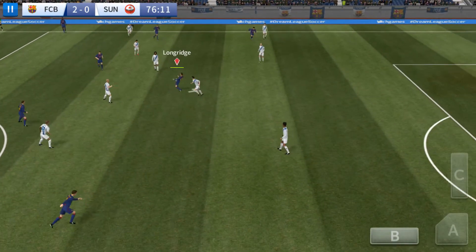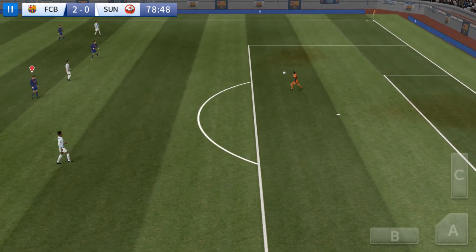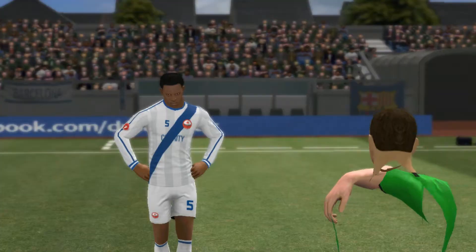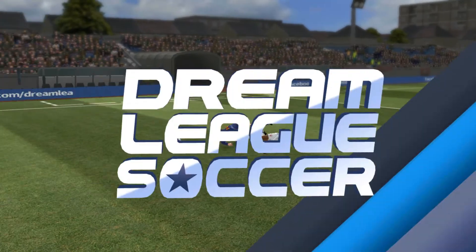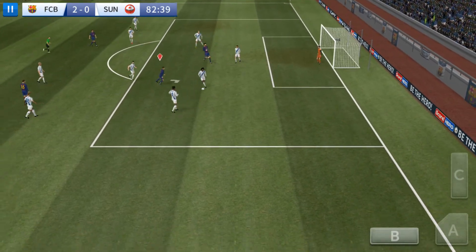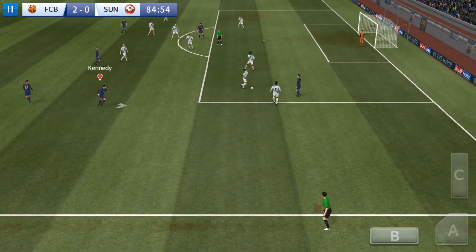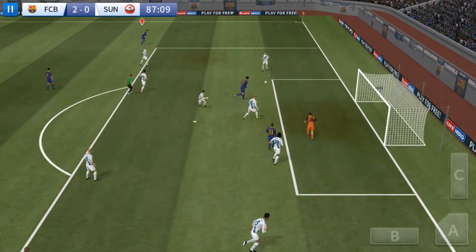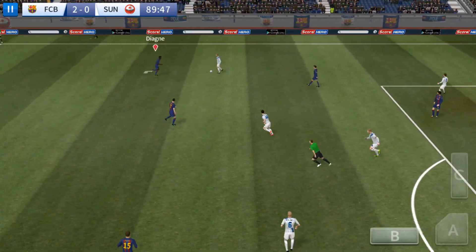Long throw there. Goalkeeper's ball, well taken. Dangerous tackle there — oh, and it's the first card of the day, and it's yellow. Good defending. What a well-timed tackle. Did he feign that? Could be in trouble here. Not a good decision there, this could cost his team. Oh, and dispossessed.